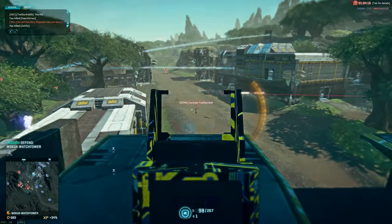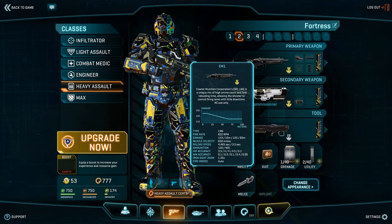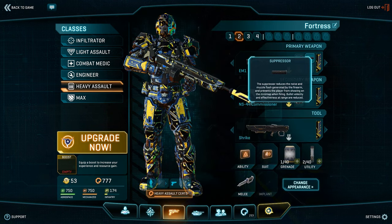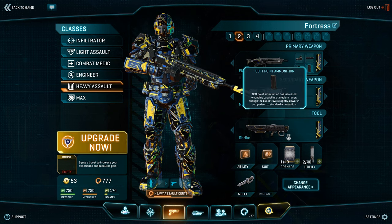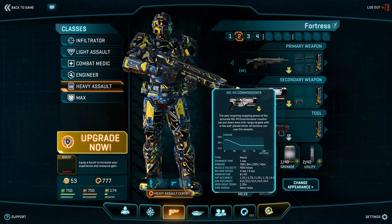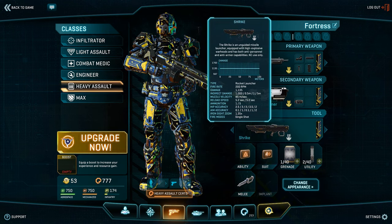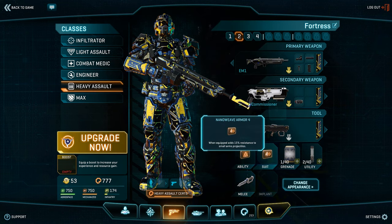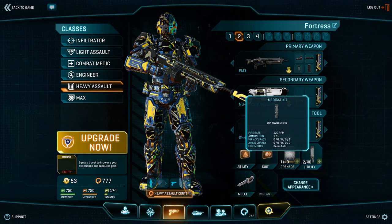So for this loadout, we are going to be using the EM-1 with either your choice of 1x night vision scope or just a 1x scope. We'll be using a suppressor, a forward grip, and softpoint ammunition. For our secondary weapon, we'll be using the NS-44 Commissioner with an advanced laser sight. We'll be using the default Shrike NC rocket launcher. For our ability, we'll be using nanite mesh generators, and for our suit, nano-weave armor. As for a grenade, default frag grenade, and medical kits.